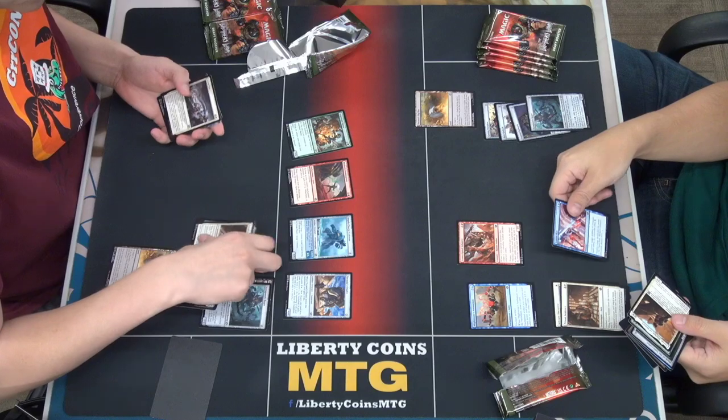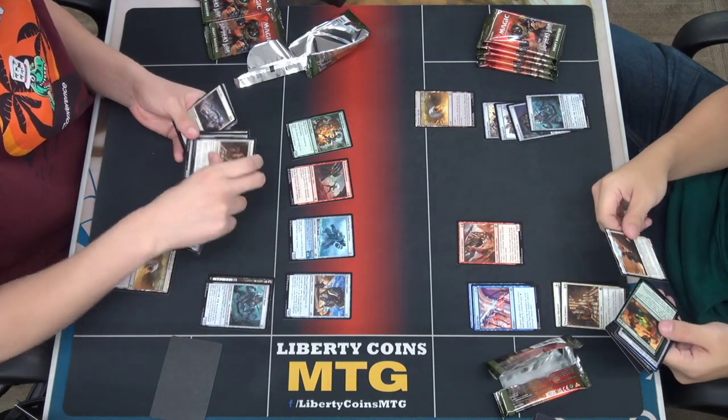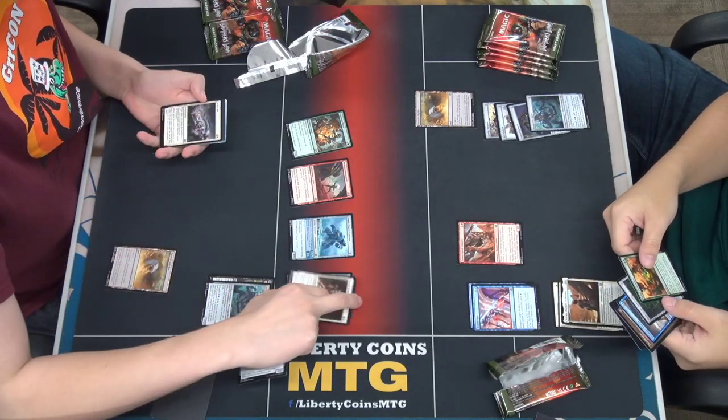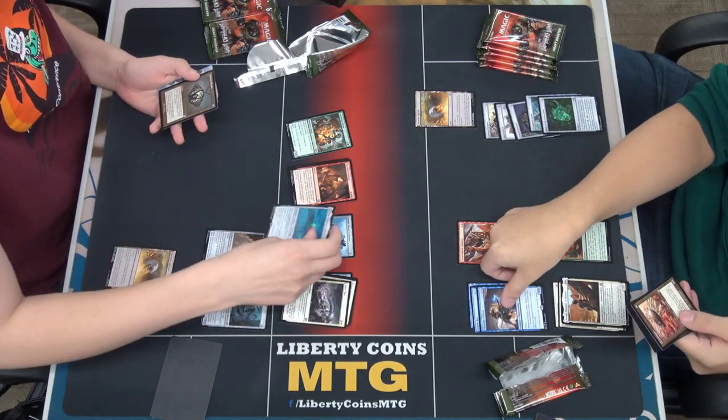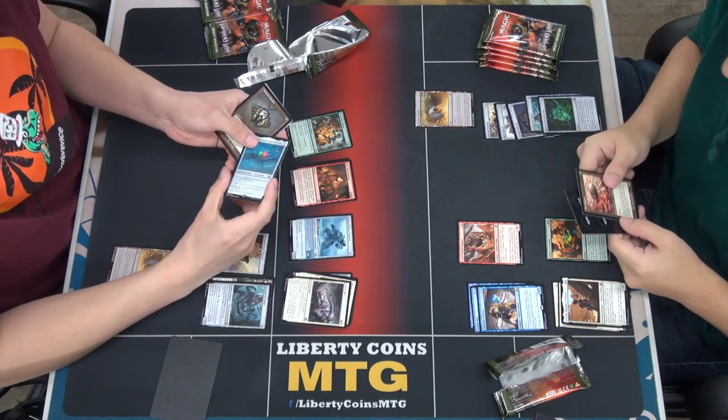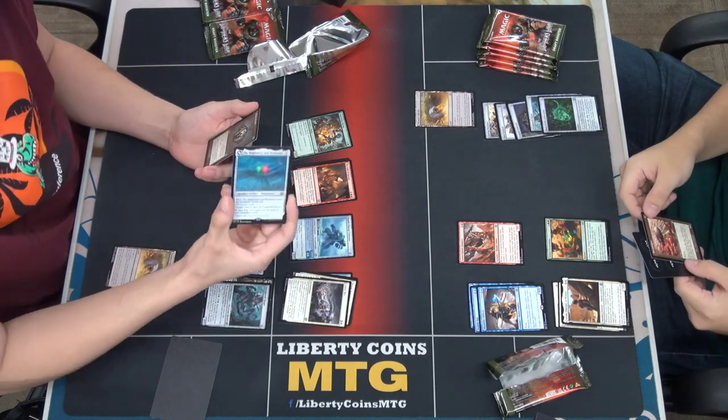Someone's going to flame you regardless. That's why you have to preemptively flame them back. Oh, that's the... you got the weak stone — the Might Stone and the Weak Stone.